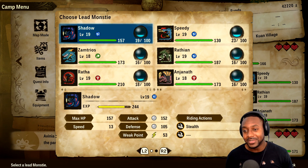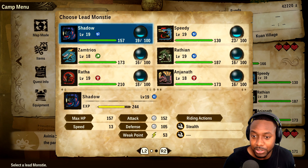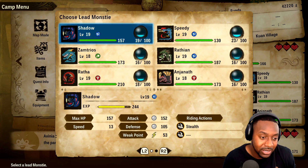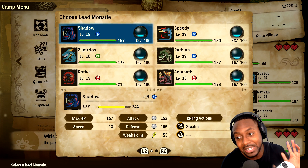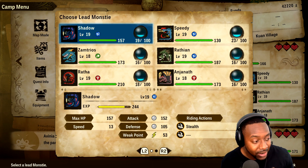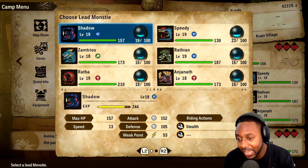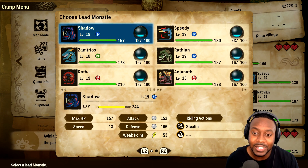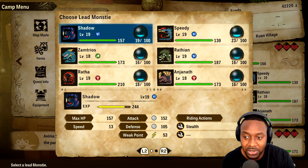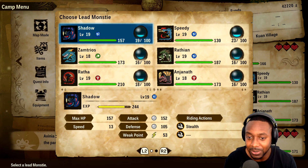Make sure you have one monster in your party of each attack type — speed, technical, and power — which takes up three slots, leaving two free for your favorites. You must have those three types covered because in battle you'll be switching your monster based on how the enemy monster is reacting. We're going to have two fights in the arena against a Frost Fang and a Nargacuga to demonstrate this.